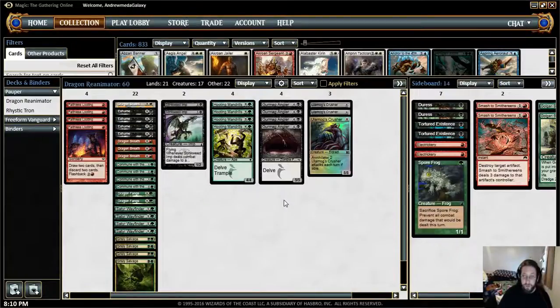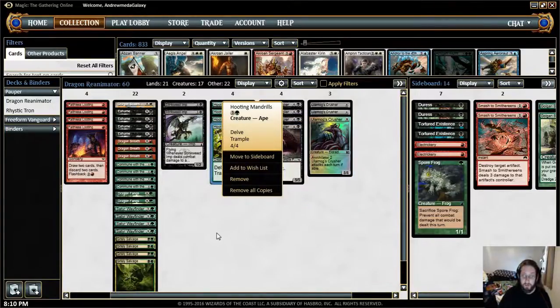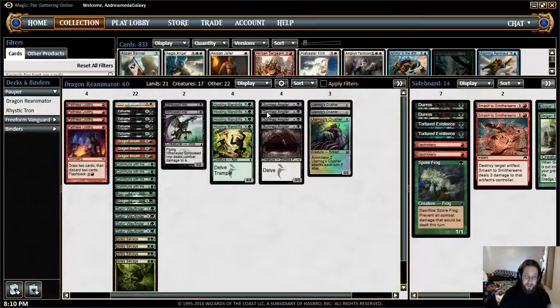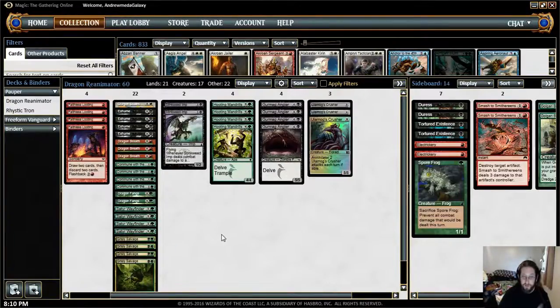Alternatively, you can use the delve creatures like Gurmag Angler, who's just a huge, stupid 5/5 beater, and Hooting Mandrills, which is a 4/4 Trample creature. The big thing is they have Delve, so all these things that you're milling yourself with, like the Grisly Salvage and the Wayfinders, it helps fuel your graveyard so that you can cast these monstrosities or just Exhume something.